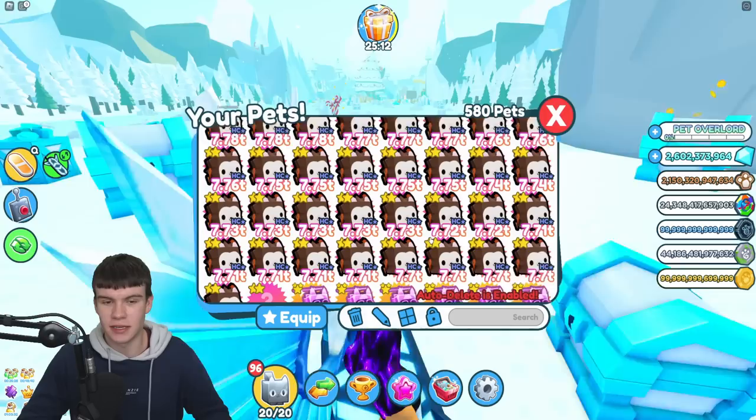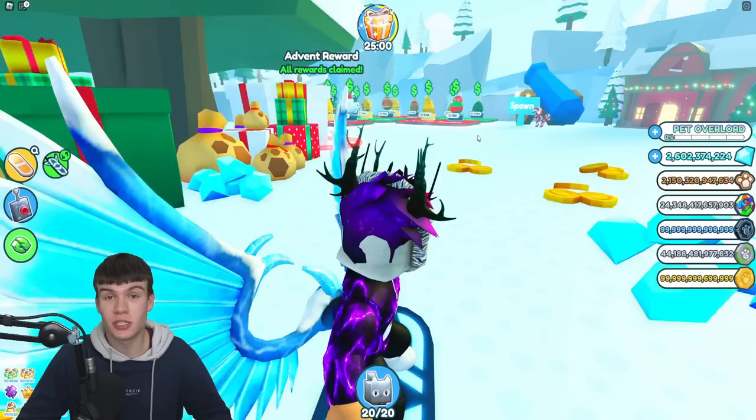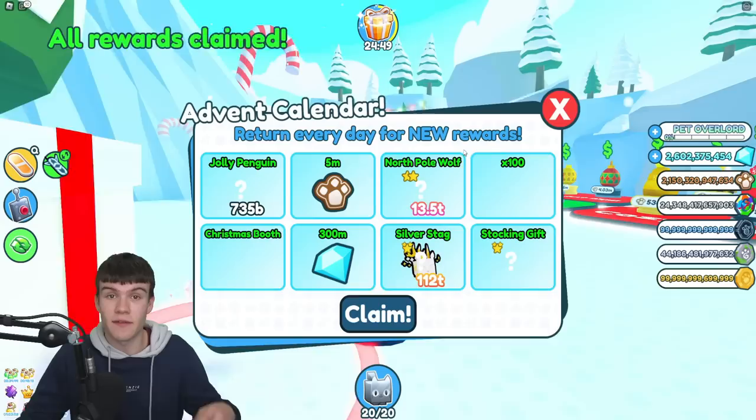Hopefully after redeeming these new working codes today we have some pretty cool luck and get something good. But first, I need to clear up my inventory a little bit. I think I'm going to delete a lot of these pets or maybe give some away via the mailbox feature — though right now the mailbox isn't really working, as you can see; I don't think I can send any gifts at the moment.